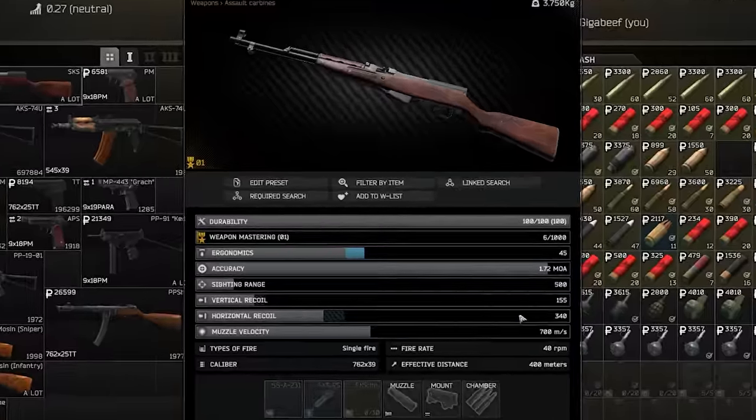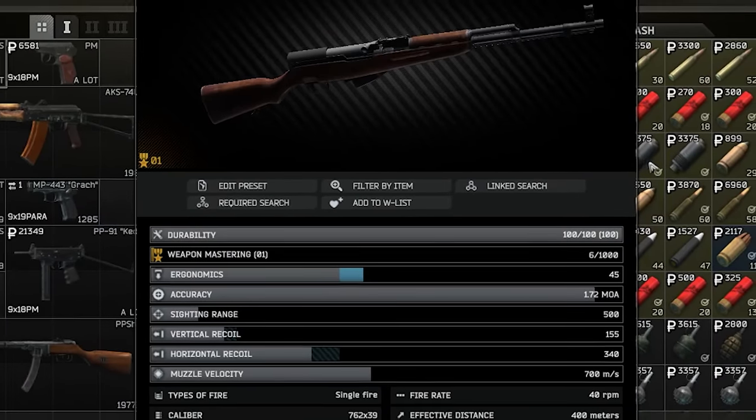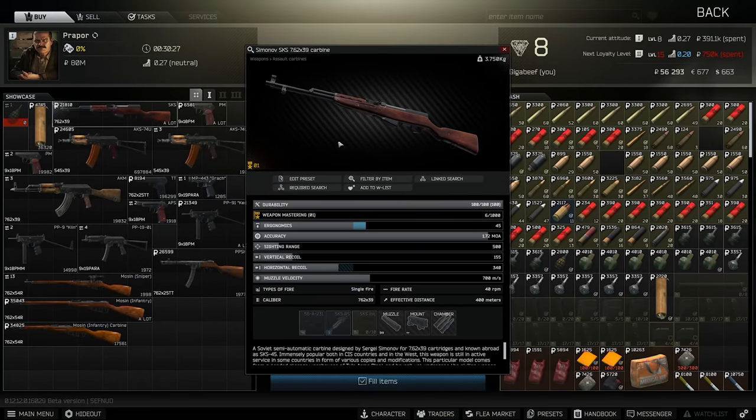The vertical recoil being 155 does sometimes make it a little bit hard to land shots, and I've been having a little bit of difficulty trying to get some of those shots on early. But it will two-tap through level 3. The issue I've been finding is quite a few people wear level 4, and there's too much level 4 armour in the game early wipe. Nevertheless, this weapon will stand you in good stead if you can land your shots and deal with the iron sights, because 7.62 PS is an extremely good round.